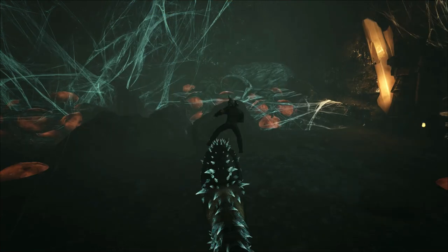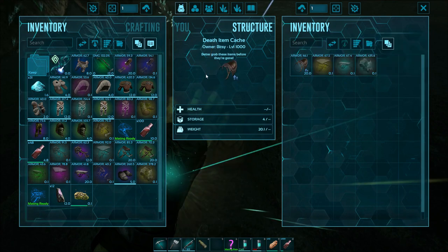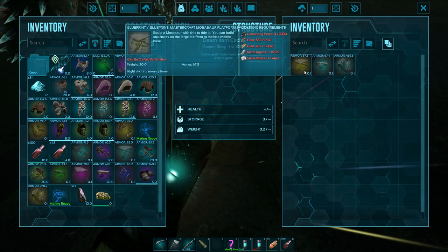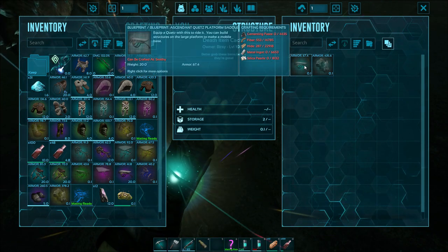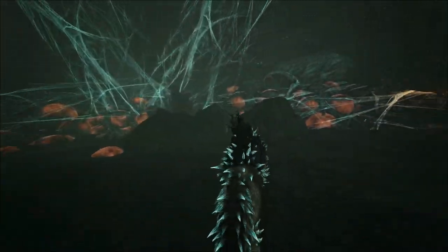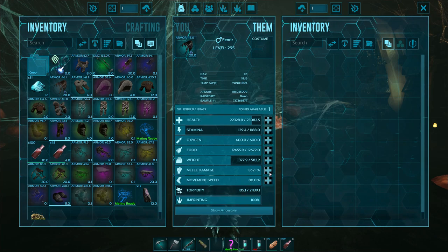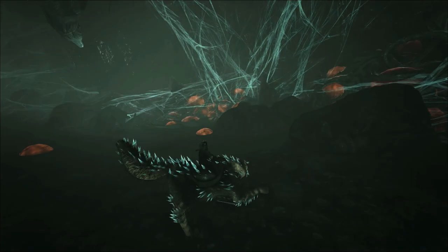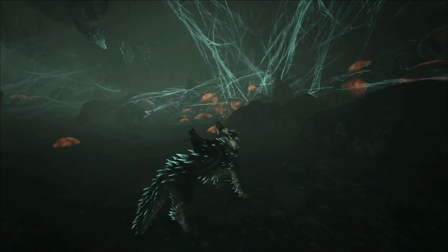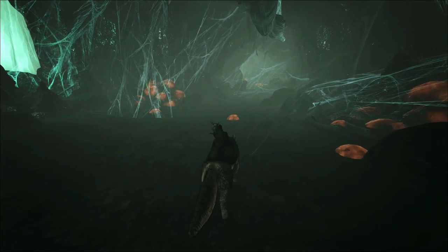We got another Fenrir saddle — I keep forgetting they drop those here. That's another Mosasaur saddle — we've got so many of those blueprints, and another Quetzal. We got a bunch of the Riot gear too. Let's drop all of this stuff we don't need. Another point — let's put that into damage. Interesting — their movement speed drops to 80% whenever they have the spikes out, now it's back up to 140. That must be why he goes so slow sometimes.